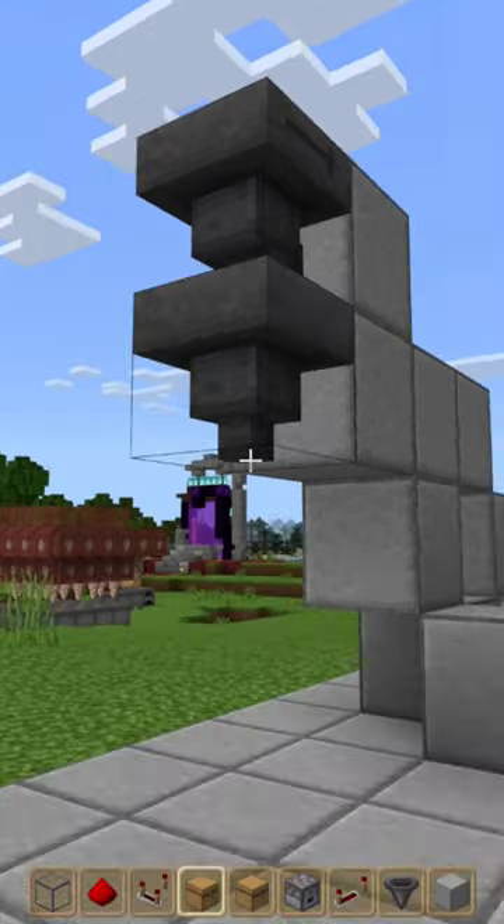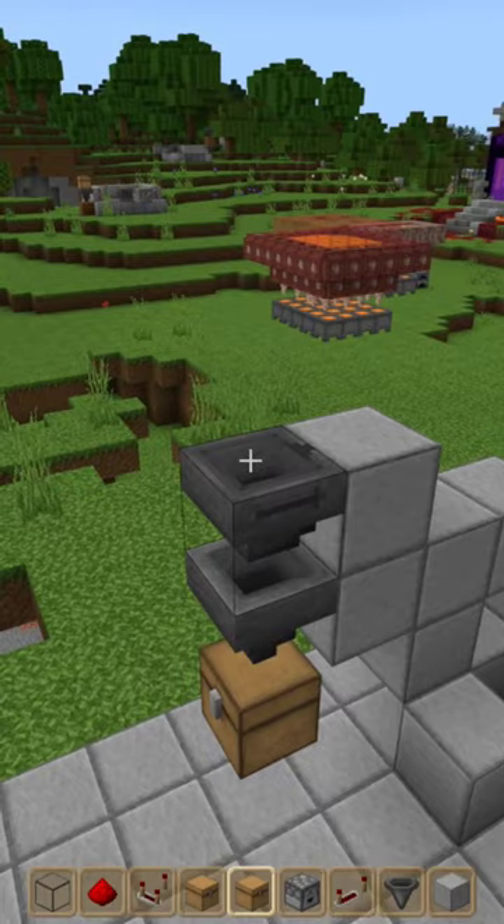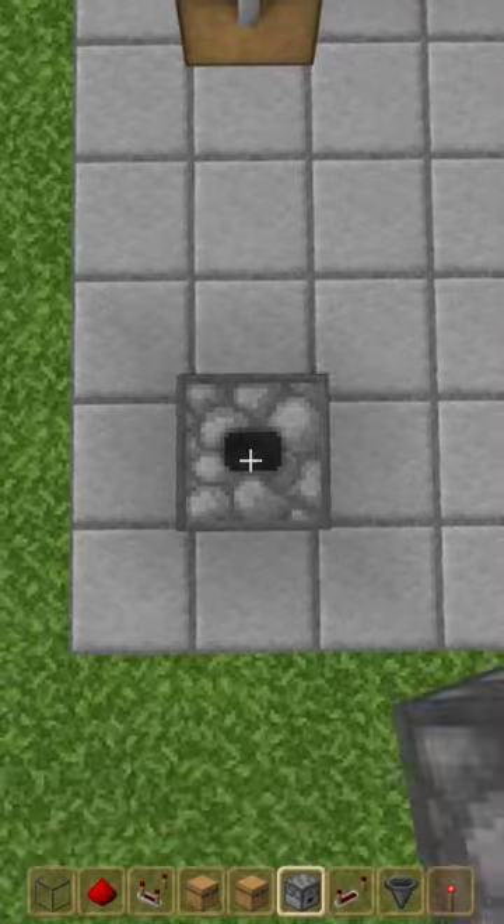Place 2 hoppers here, and your payment collection chest here. Place a double trap chest here, then place down 4 droppers.